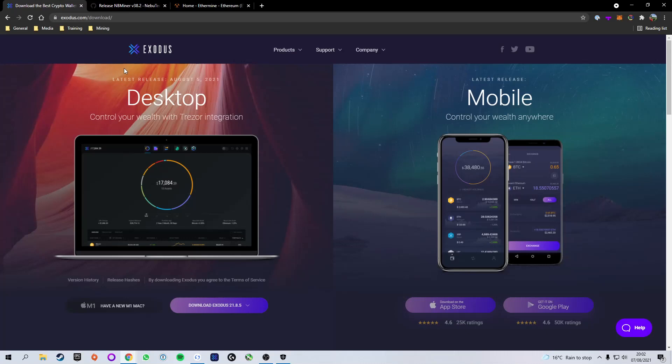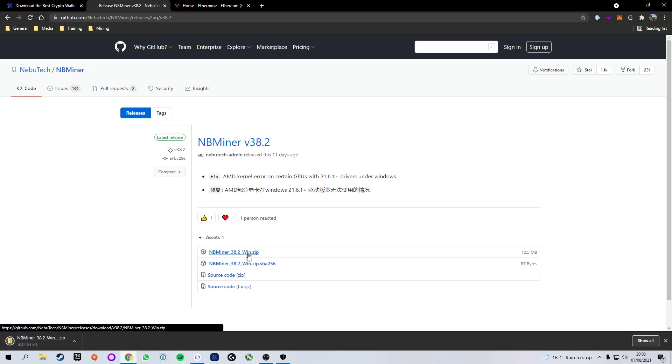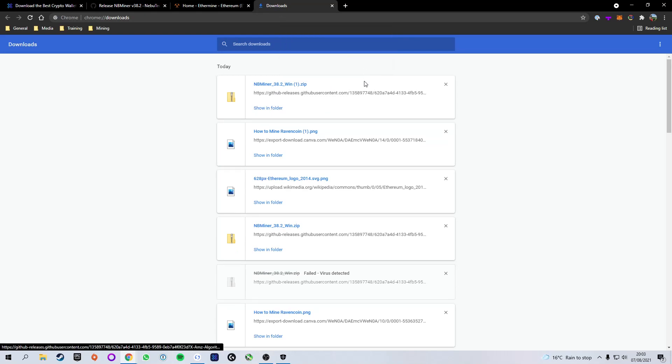Now we're going to go ahead and download our mining software. For this tutorial I'm going to be using NB Miner simply because it's really beginner-friendly and easy to use, and it's also what I've been using personally. The current version is 38.2 — that might be different depending on when you're watching this. Select the top version, make sure to download the zip file, and as you can see Chrome will go ahead and block it. Press Show All on the bottom right to bring up the downloads page.